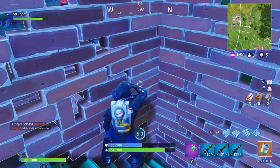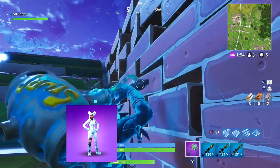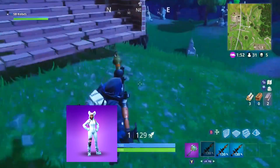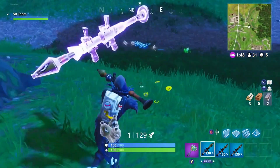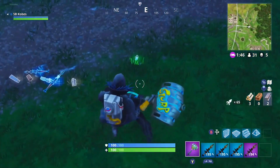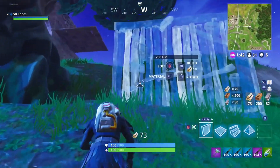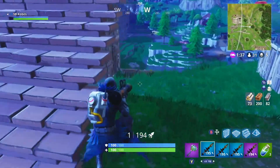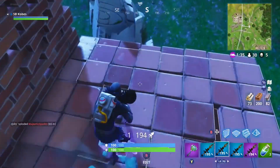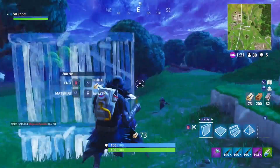At our number 10 spot, I think the Bunny Brawler is a little bit worse than the Rabbit Raider. The Bunny Brawler is basically an all-white skin with a black girl inside. It kind of stands out a lot, but I just like the Rabbit Raider a little bit more. I really do like the back bling with the Easter egg on the back — I love that design — but I think this skin is okay, right in the middle of this list.